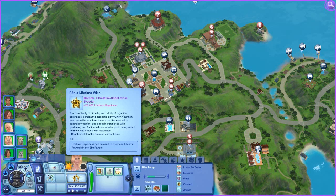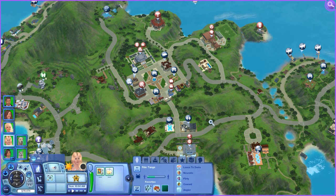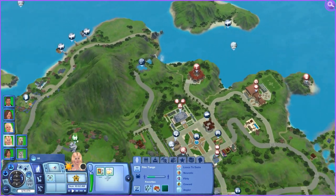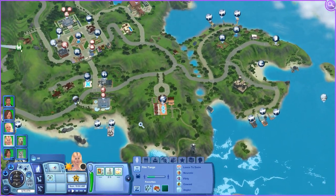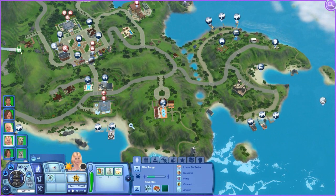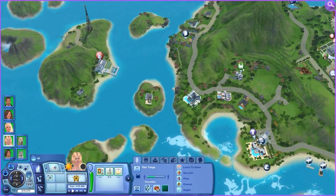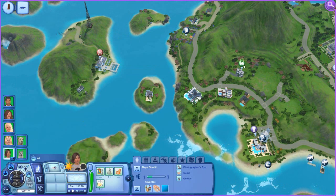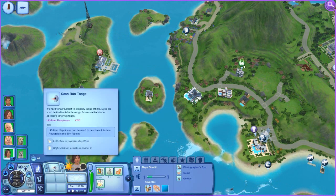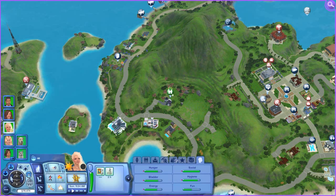What about Rain? She wants to become a creature robot crossbreeder, which is a level nine in the science career track. The science building — oh lord have mercy, now I have to search for things. I'm stumped. What am I looking for? Science. I have to remember what that looks like. There it is — it's hidden over here. Science. And then you little missy are just a child enjoying your childhood days. Yes, we will accept your job.